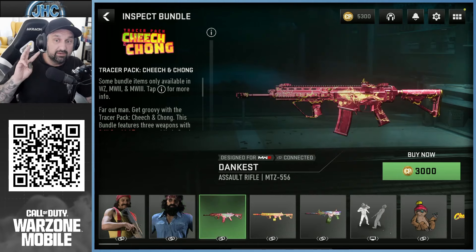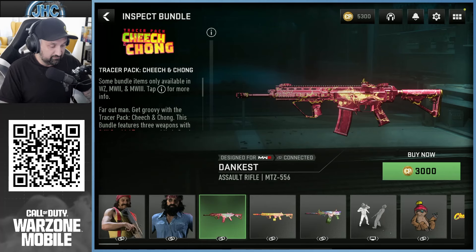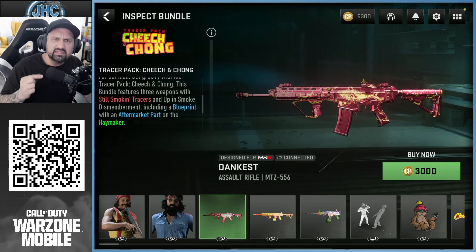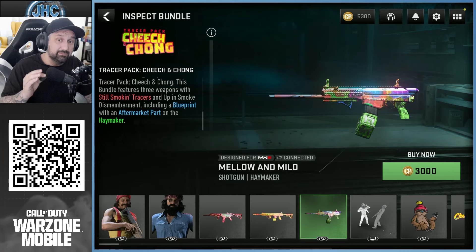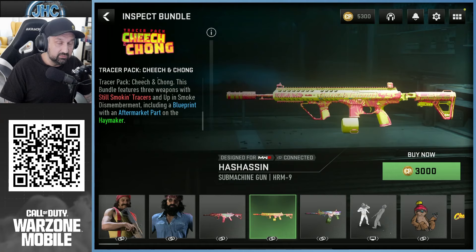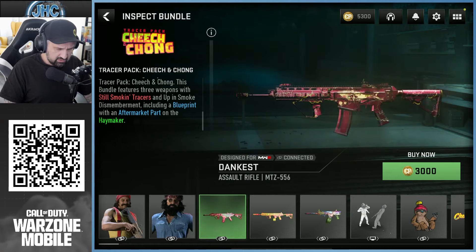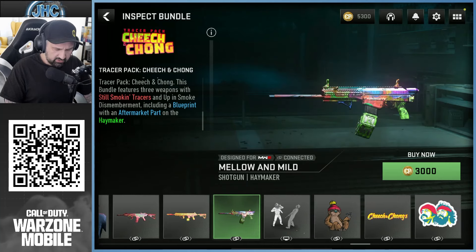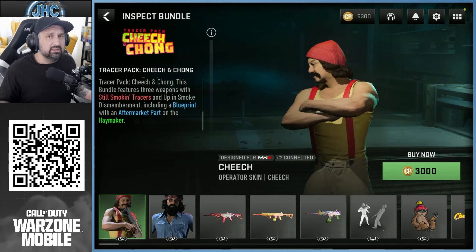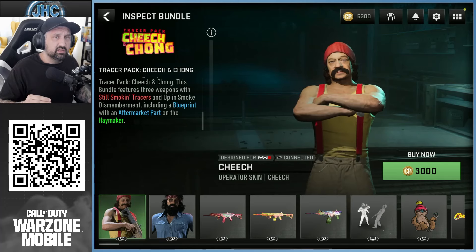We're going to check it. We also have three guns: the MTZ556, and if you read the description it says these weapons have steel smoking tracers and up in smoke dismemberment. The Haymaker has an aftermarket part on it, so you won't have to buy it later. And there's also the HRM9, which is a pretty good gun. So three guns, two operator skins, and then you get the usual stuff — stickers, charms, and all that.